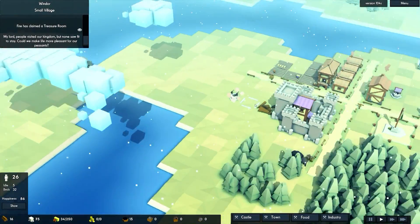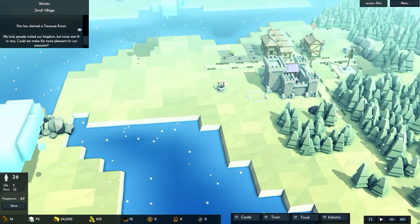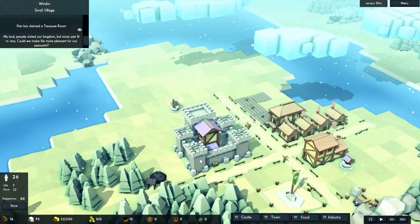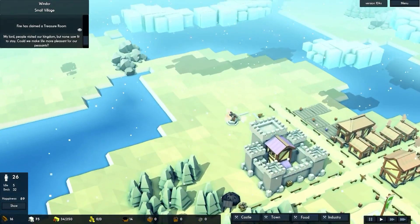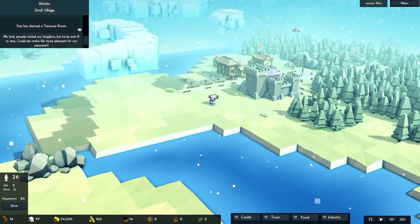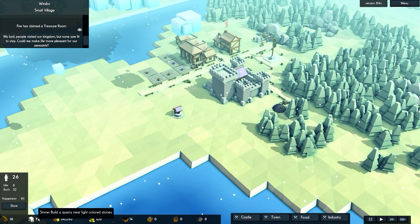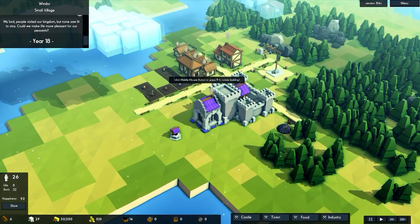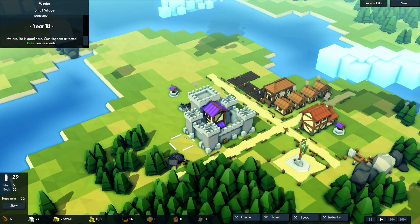Happiness flew upwards because they're no longer being taxed. We're gonna have to completely rebuild that treasury. Of all the buildings that could have burned down, that was the worst — it was the only one really out of range of the well. I start the video talking about having nowhere to store stone, and now I need more stone to rebuild.